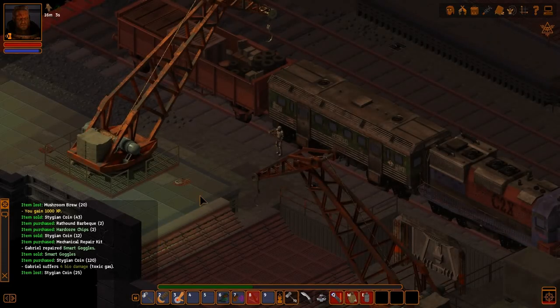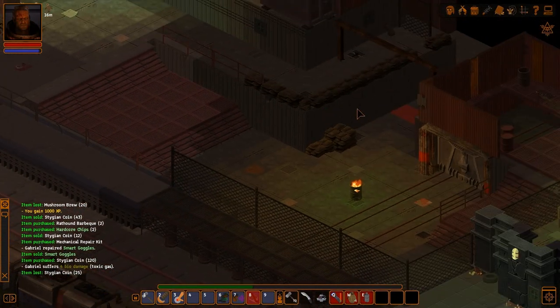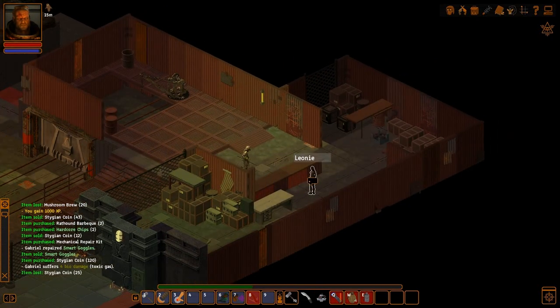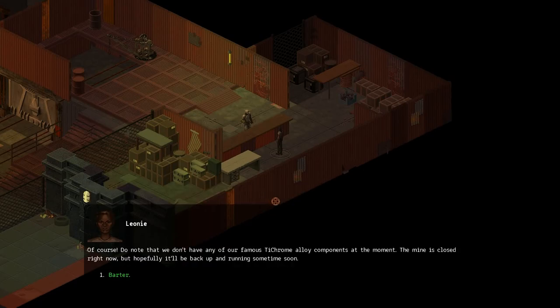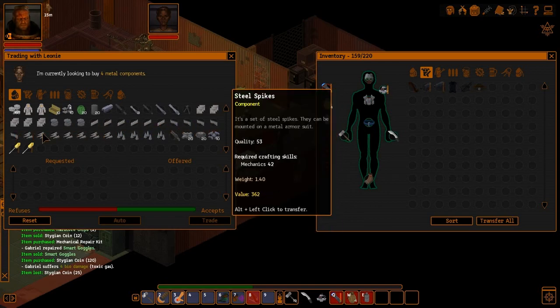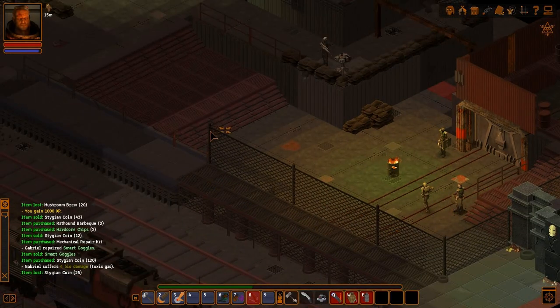Let's head back over to Foundry and visit the merchant. I think my current sledgehammer is made with level 85 normal steel, maybe 89. We'll see if she's selling anything better today. The mine is closed right now so there are no TIE Chrome alloy components. The quality is 81 - this stuff is far worse than what I have, and I have nothing she wants either. Since we're here I guess we'll investigate some of the surrounds and head north.